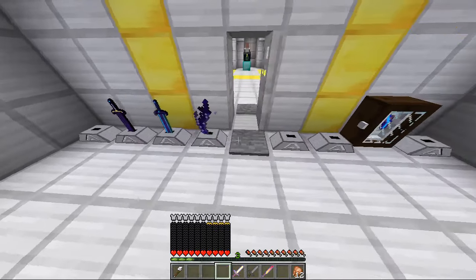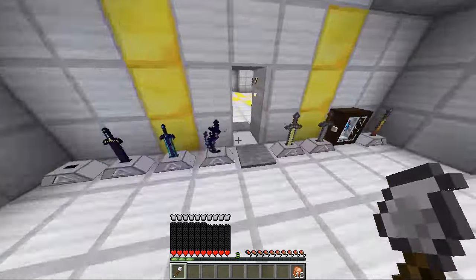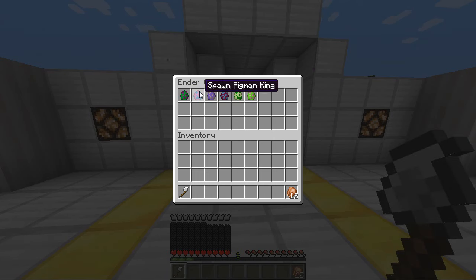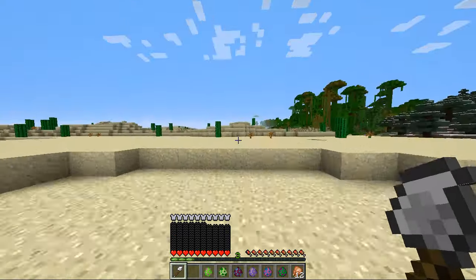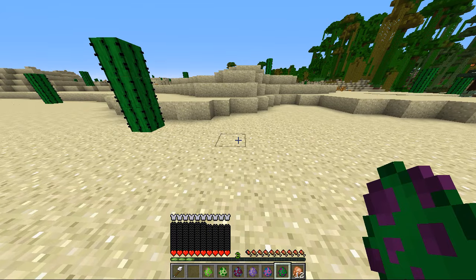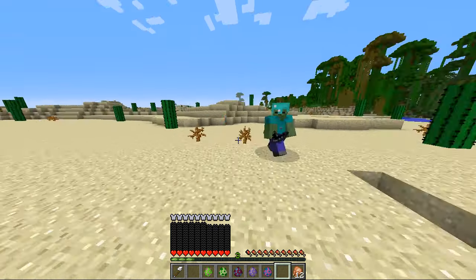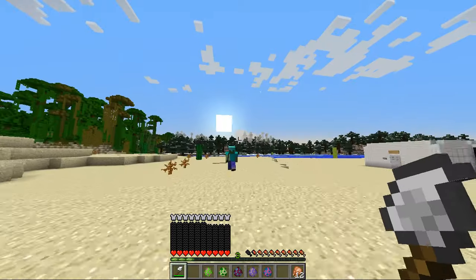I'm in survival mode and we're going to fight some mobs. We have the zombie overlord, pigman king, villager guard, iron hulk, zombie villager overlord and witch king — they all sound absolutely terrifying. Let's go fight the zombie overlord first. I just hit him with the iron smacker — look how high that smacks him in the air! He poisoned me pretty badly. We killed him but he almost killed us with an insane poison attack.